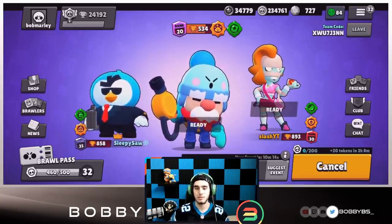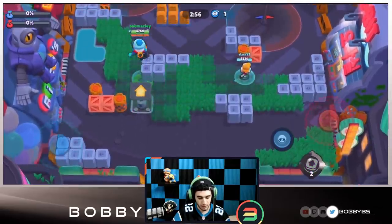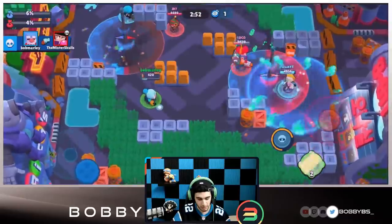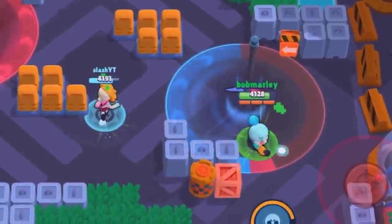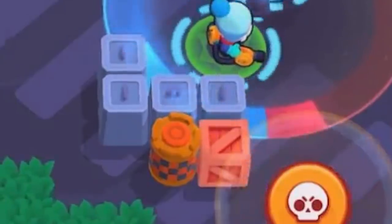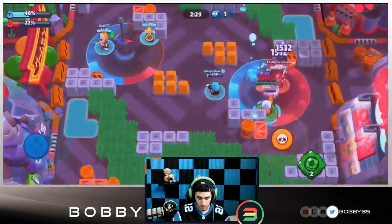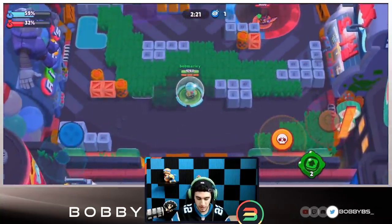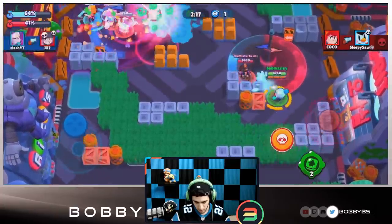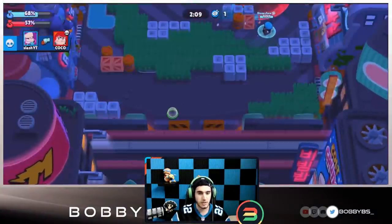Here we go into our second game - we're facing a Penny again, which is fitting since it's a very control type of game mode and Penny is a great control brawler. Me and Jig just got wrecked, but we get one kill and back out to help slash in this zone. You can see each zone has an indicator - red is about a tenth of the way up, and our blue one is slowly ticking up. It covers 50% of the circle for blue and 50% for red.